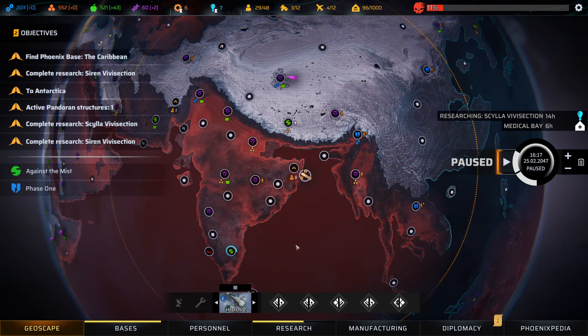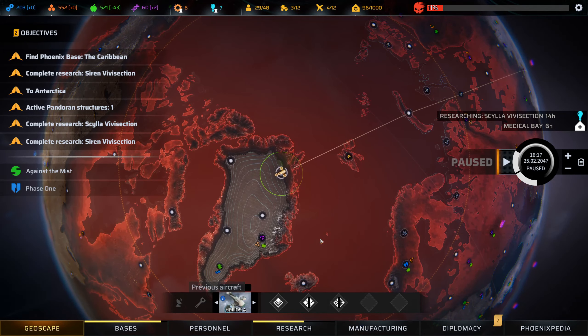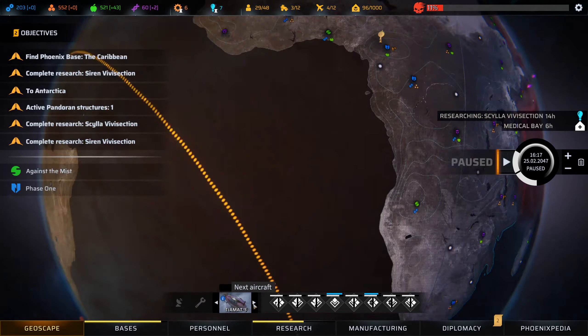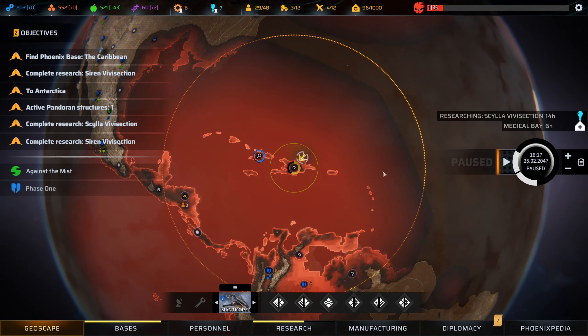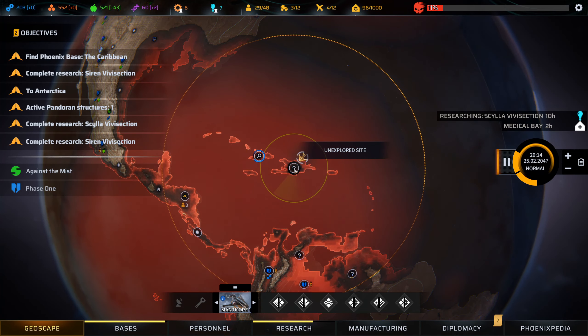Hello everyone and welcome back for another episode of Phoenix Point. We've got Helios 2 over here, Helios 4 on its way across to join so that our rapid response team is fully formed again. The Tiamat is on its way exploring up this way and the Manticore is of course checking out this place. We're just going to resume where we were and see what we get.